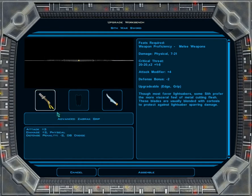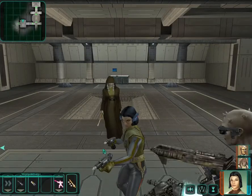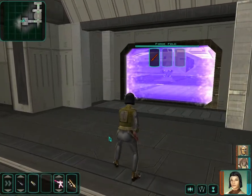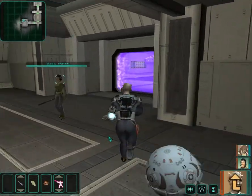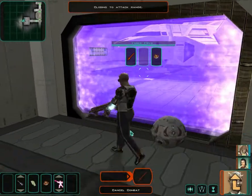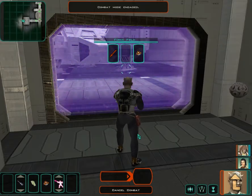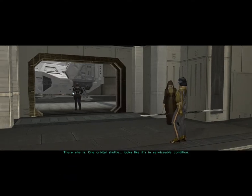I also moved a couple of items into this Sith Warsword, which I picked up — it's a dual-bladed weapon. Dual-bladed weapons work exactly like having a balanced offhand weapon. And hey, there's a shuttle here — one orbital shuttle.